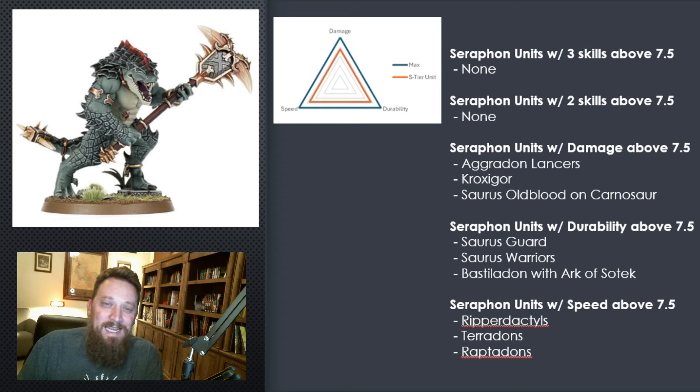With a little bit of math and Excel, here's what we came up with. I did not find any Seraphon units that had three skills all above that 7.5 mark, and didn't actually find any that had two skills above 7.5. So maybe this is too arbitrary for the math I'm looking for. I'm giving them standard buffs for damage, durability, and speed — but not buffing them to the gills. I think you can do that to push some of them over the edge.